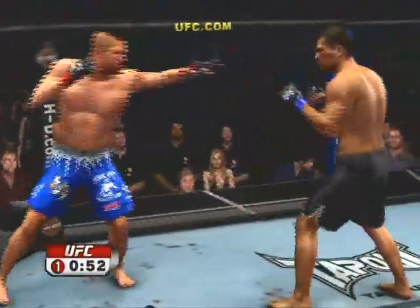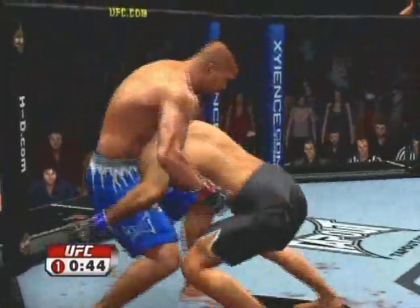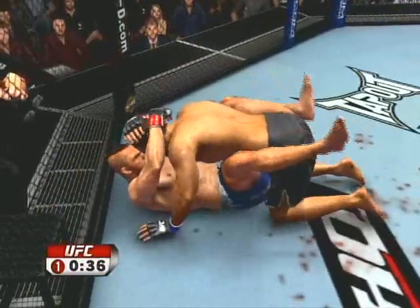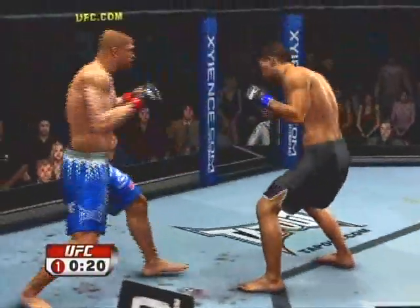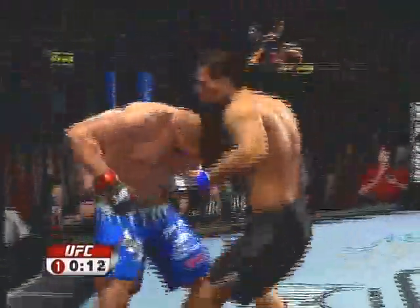A right cross, trying to come around with the left. Looking for the takedown — those takedowns will score points. 30 seconds remains in the round. 15 seconds remains in the first.